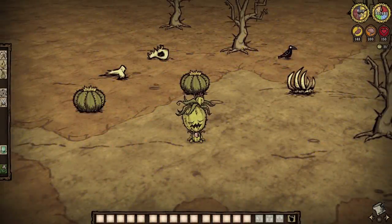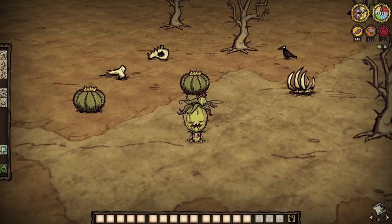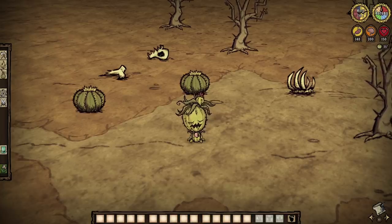The deserts of Don't Starve may come across as barren wastelands, when in reality they are the havens of this harsh world. They are home to dozens of resources, mobs, and even tumbles of weeds that can instantly grant happiness to some very lucky souls. Deserts are where it's at.